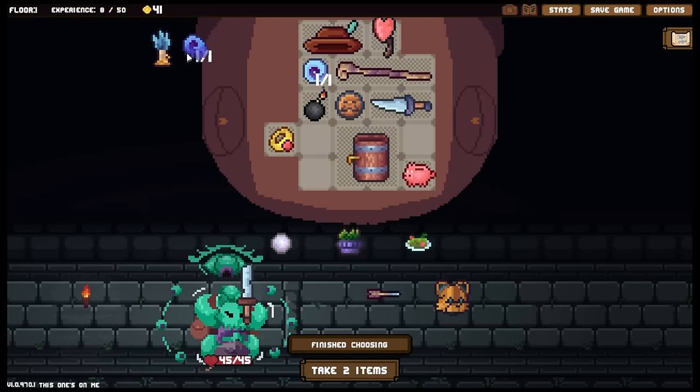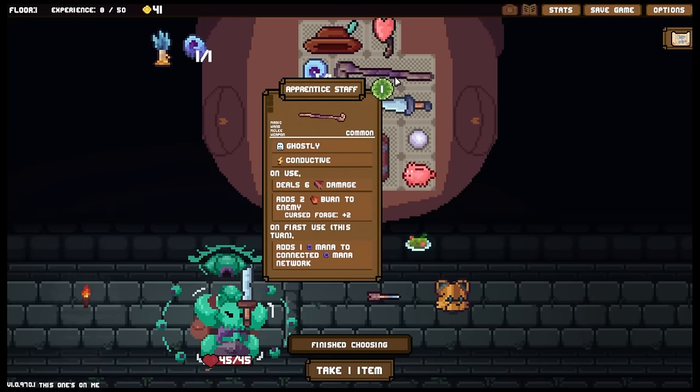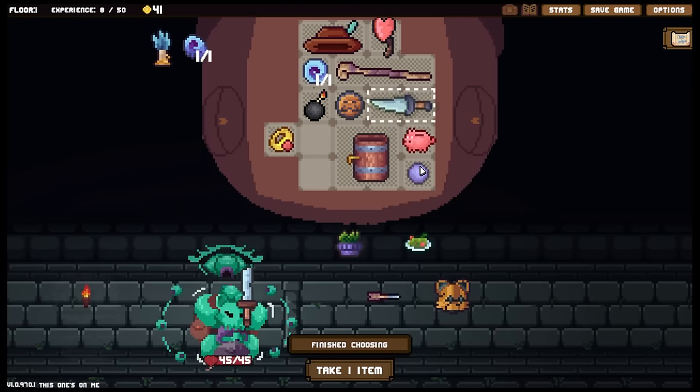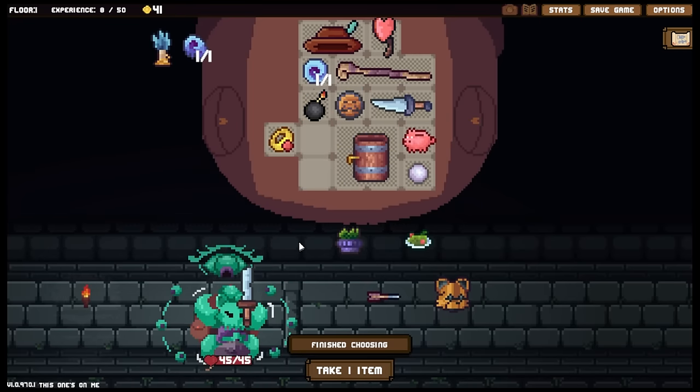We don't need the candle anymore, and I would like the pearl. Weapons two spaces away get full damage. Of course - can't see it. Ha, of course. All right, well fair enough. That doesn't work for us then but that's fine.